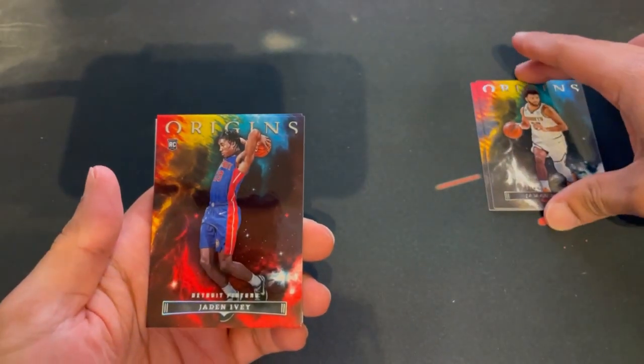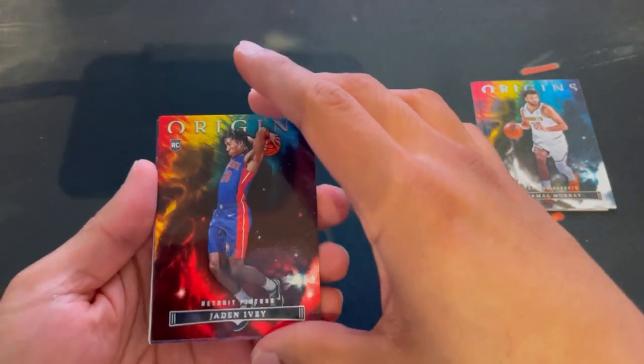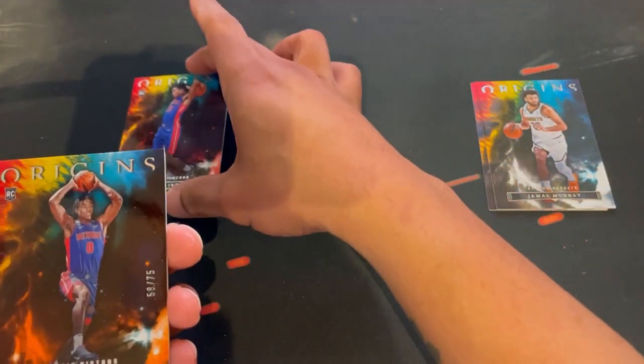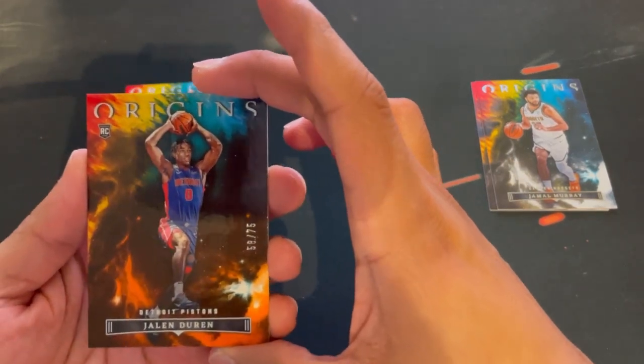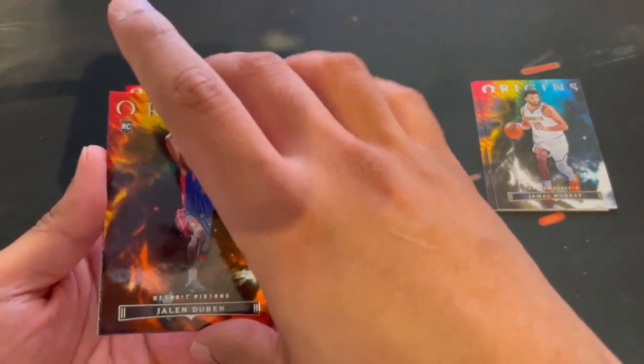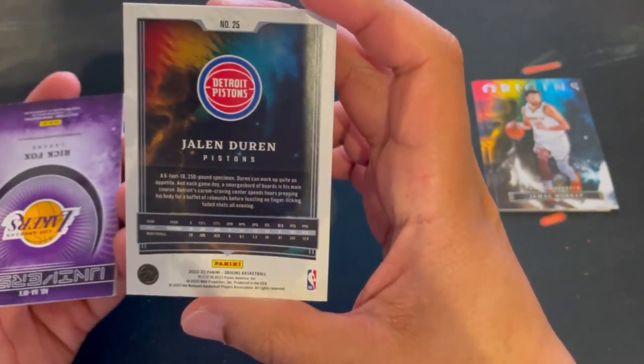First rook — Jaden Ivey. I like it, he was going in the other day against the Bulls. Our next rook is numbered to 75 — Jalen Duren. Nice looking. Oh man, I see Rick Fox right here. That's horrible.